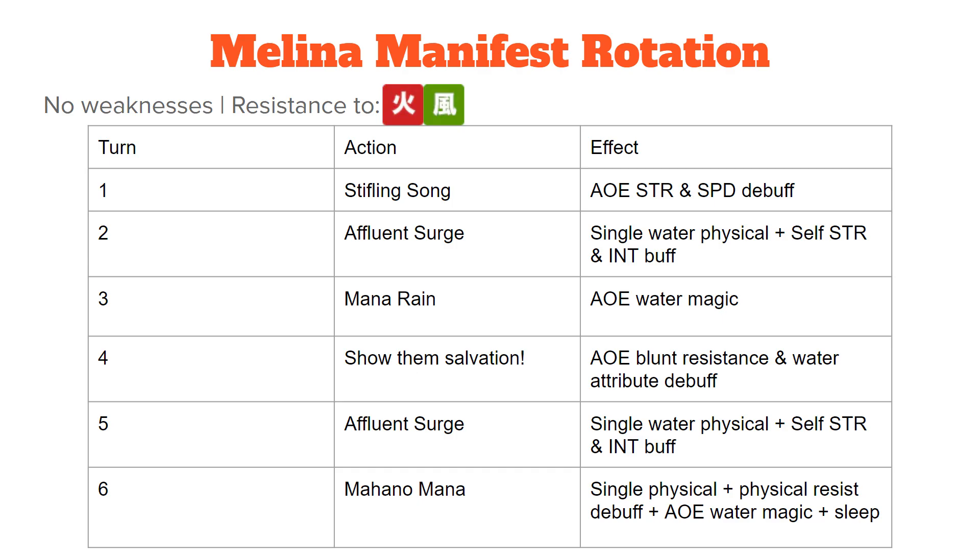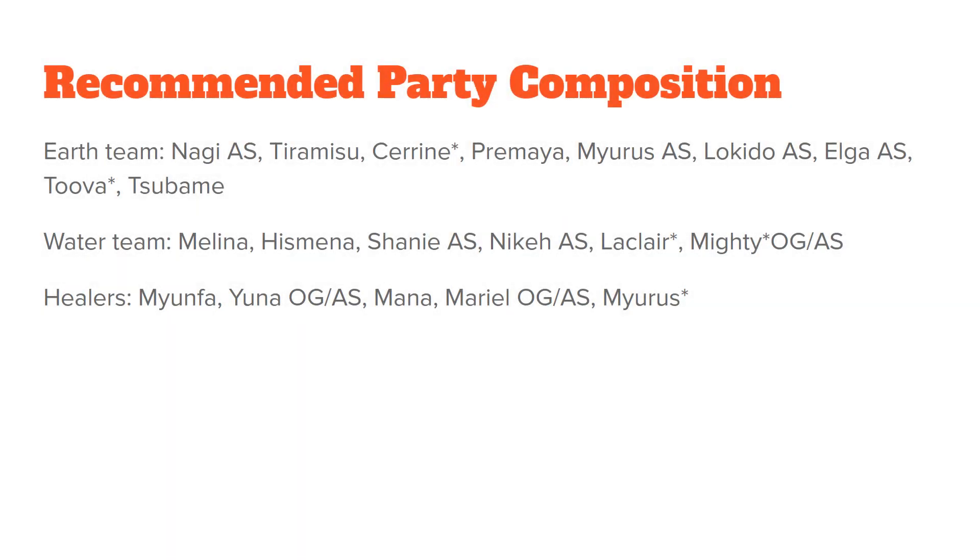For recommended party compositions — if you want to run an earth team, I'd suggest Nagi another style, Tiramisu, Serene with her manifest, Primaya, Myra's another style when she's released, Lokito another style, Elga another style when released, Tuva with her manifest, and Tsubami. As for water teams, you can run Melana since you need her, Hismina, Shani another style, Nike another style, LeClaire with her manifest weapon, Mighty with his manifest weapon or his another style. You could also run Shani in her original form with her manifest weapon since she does a ton of damage for water teams as well.